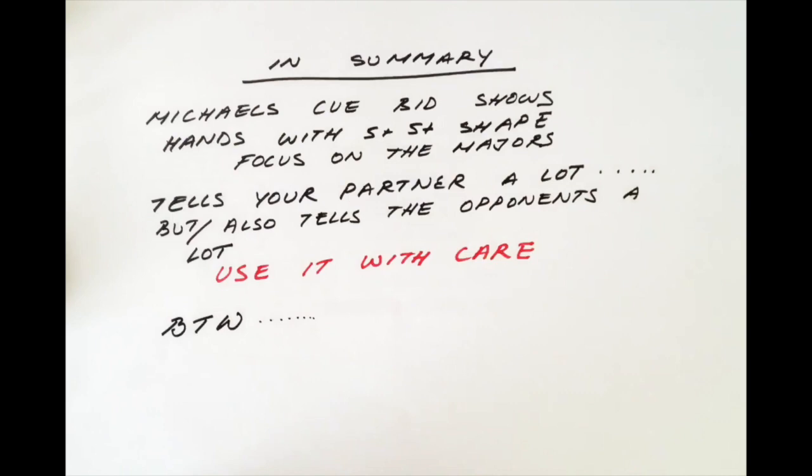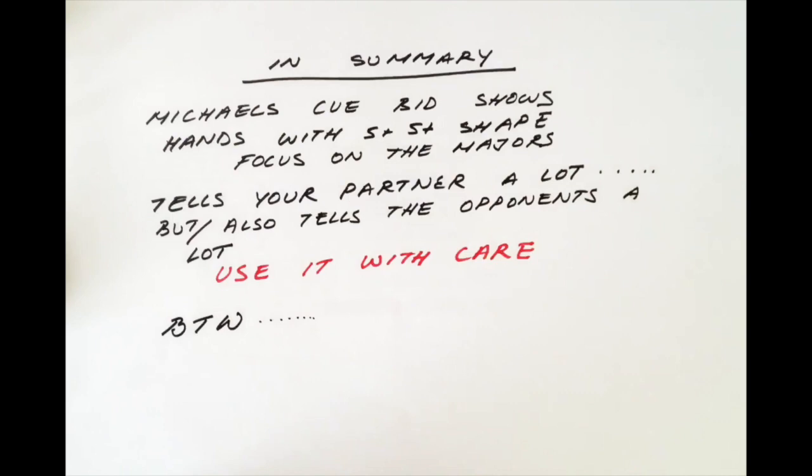By the way, the Michael's Qbid is often used in conjunction with another bid which is similar, called the unusual 2 no trumps. The unusual 2 no trumps shows at least 5-5 in the 2 lowest unbid suits.